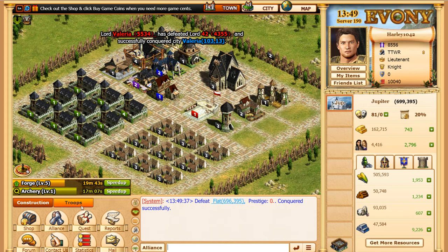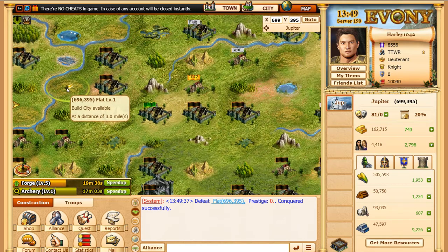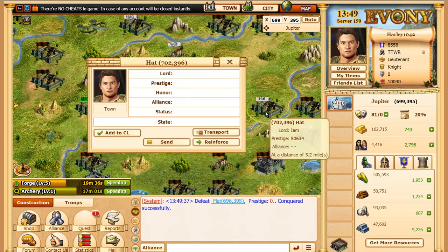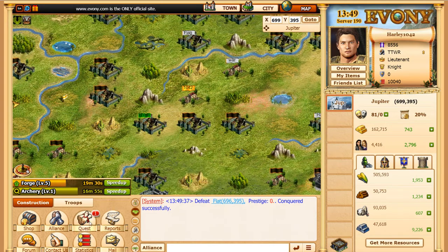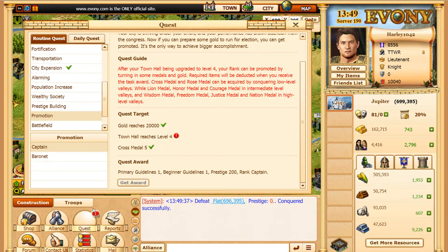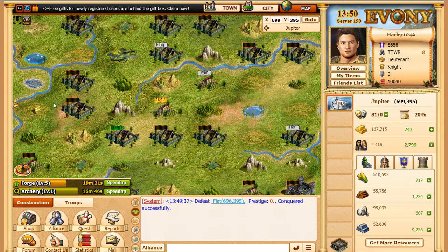I just got a message there — I sent some troops over to this flat. There's a little flag there and I just took the flat over; it was captured by this dude here. Usually when someone captures a flag they don't leave troops in there because it costs a lot of food, so I just took 200 warriors, capped the flag, and got it.